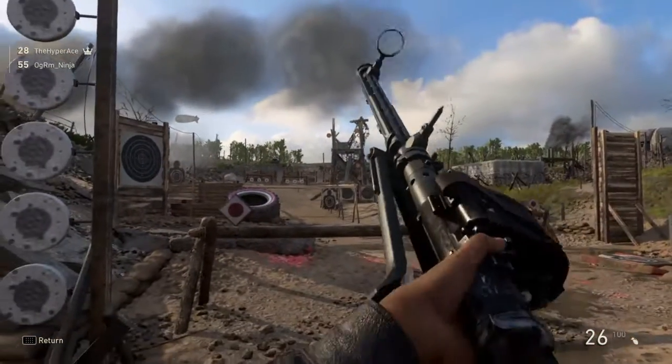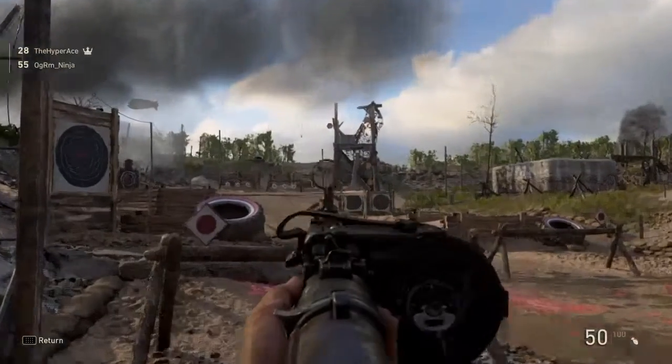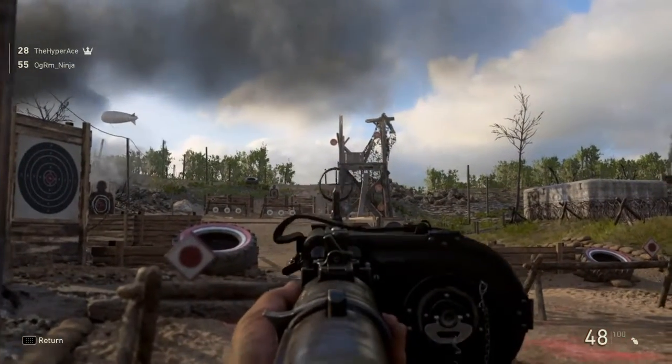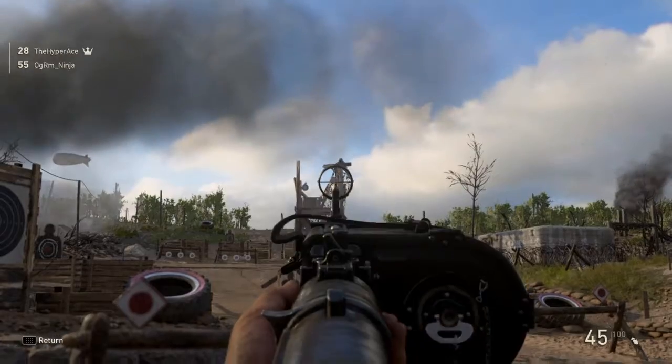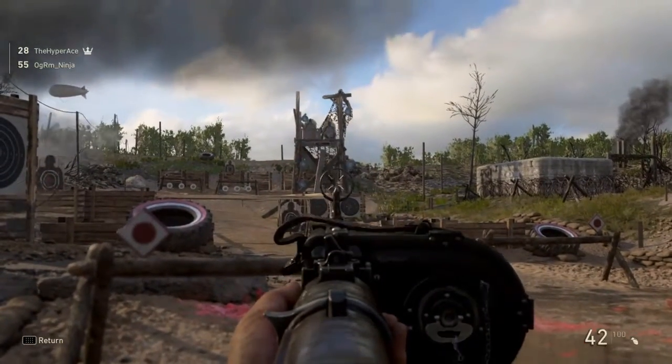Hey guys, what's going on, Hyper here. Today I've got a tutorial for you — the three easter eggs in the shooting range of Call of Duty: World War 2 in Headquarters. I couldn't have done this without my buddy Nick, also known as Tavik. I'll put the link for his channel in the description below.